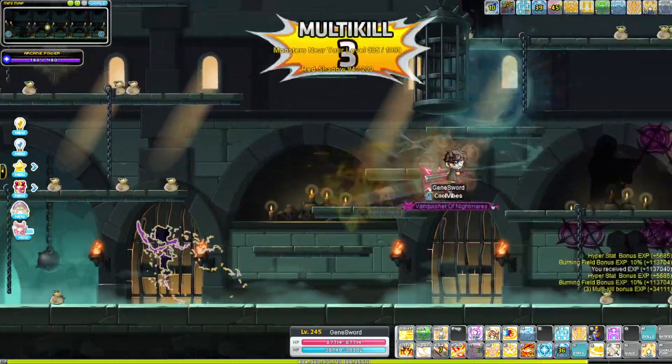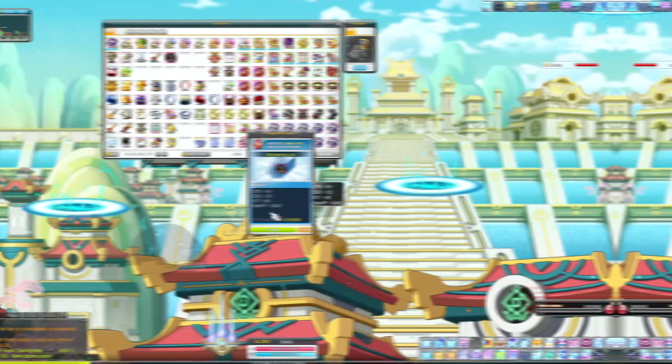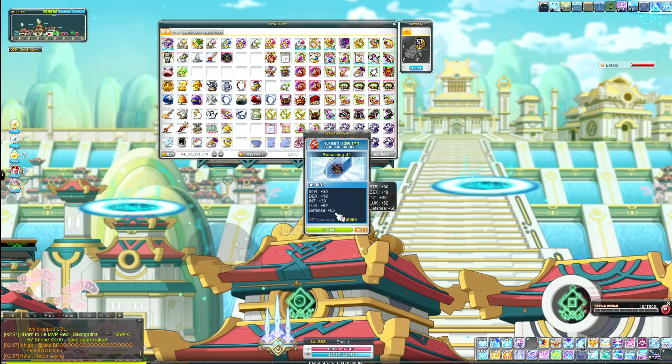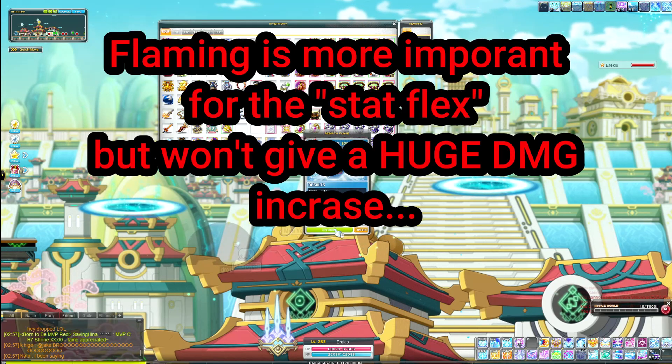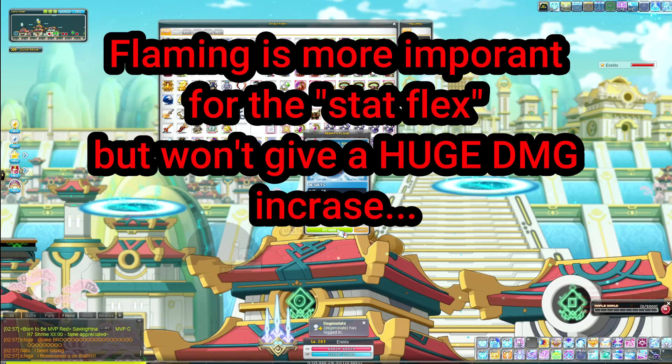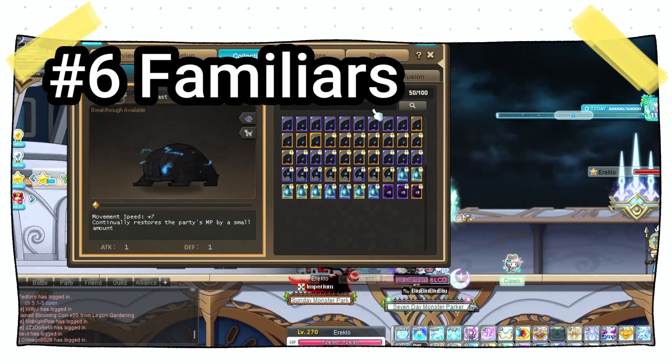After leveling comes flaming at number five. Flaming doesn't do a ton for your damage — it's a very min-maxy thing. It does help with damage but is very insignificant compared to everything else on this list.